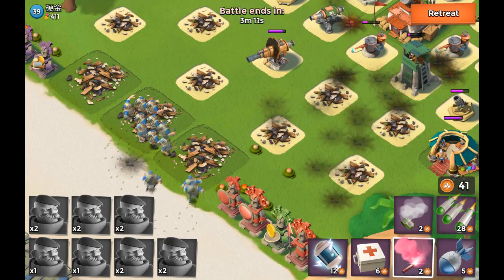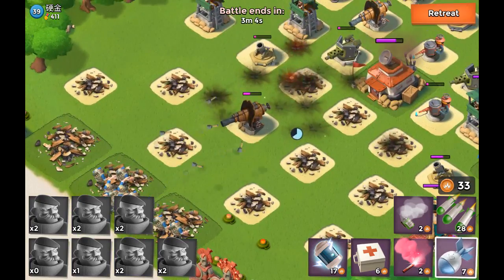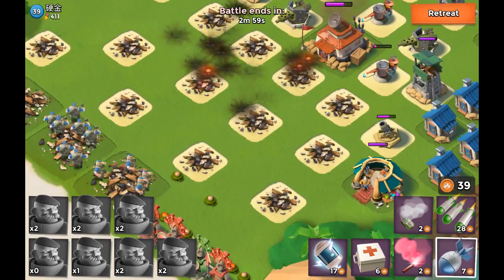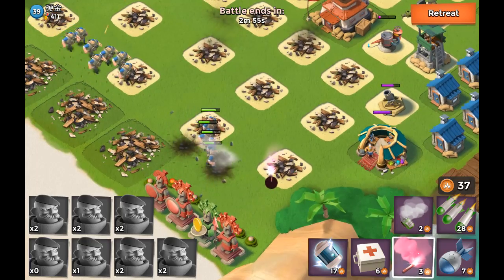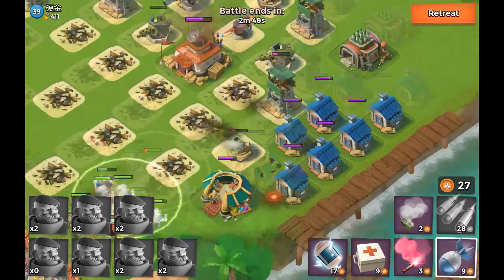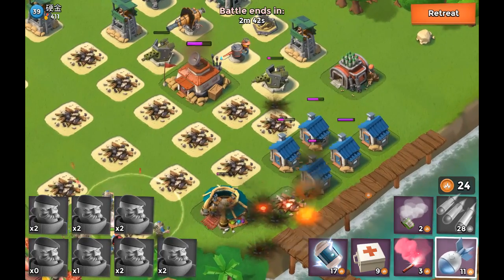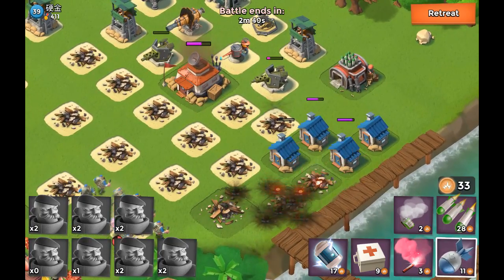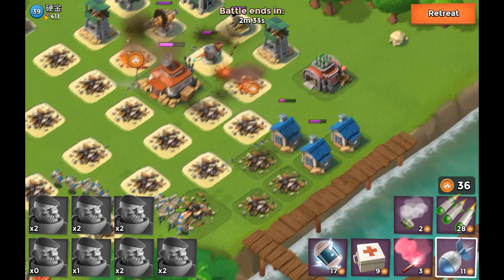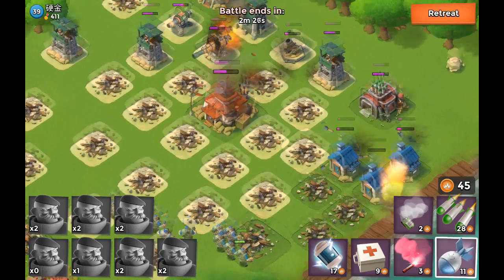Now I want to take out that sniper tower because it's pretty deadly. We lost a grenadier there — they will be missed. Take out the boom cannon please... thank you! Moving to the right side to do some damage there, dropping a med kit because we need it, then taking out that sniper tower as well. I think we are going to take out this base with just grenadiers — wow, I love you guys, you are fantastic, the best units ever to attack with.